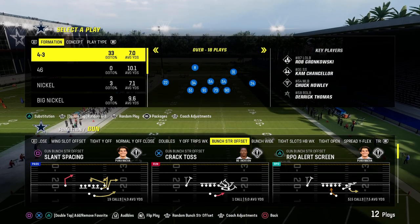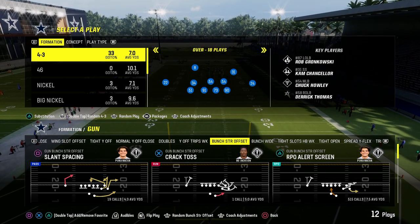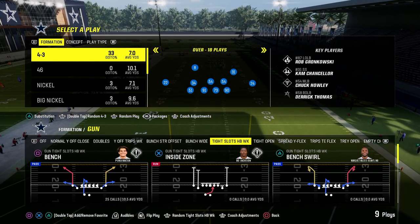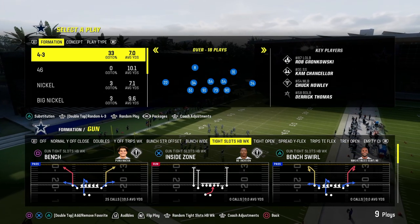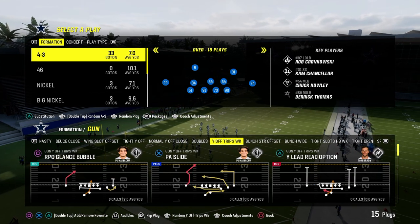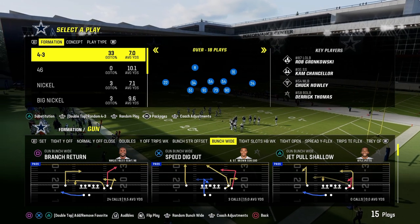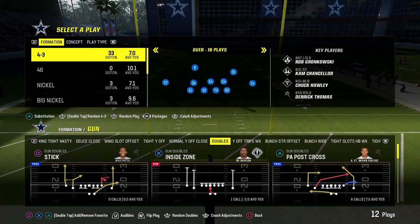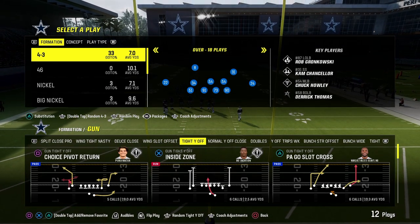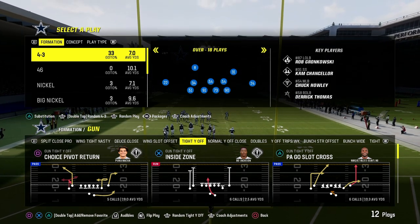The main formations we're going to cover are the Bunch Strong Offset formation and the Tight Slots Halfback Weak formation. There are some supplemental formations as well, like Y-Off Trips Weak, which I think is very underrated in this playbook, as well as Bunch Wide. We also dropped full guides on Gun Doubles, Gun Doubles Halfback Weak, normal Y-Off Close, and Tight Y-Off on the channel.